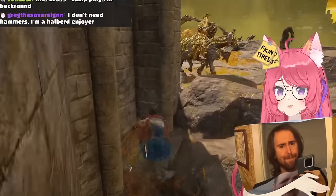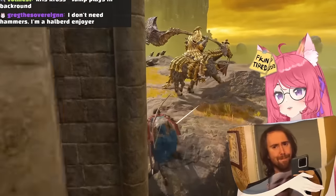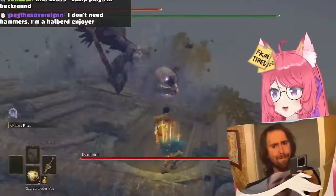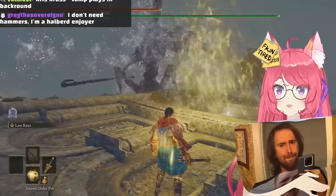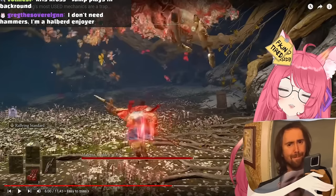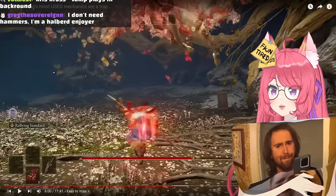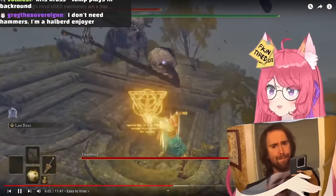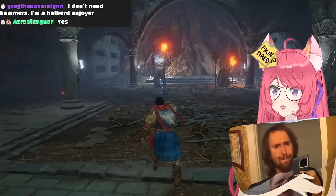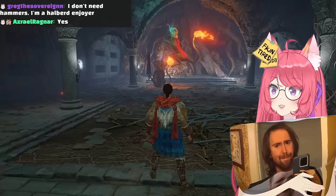Not just elemental damage matters - special weaknesses are just as important. So here are some examples. Deathbirds are extremely vulnerable to holy poise. Watchdogs go mad if hit by enough crystal darts, which can make the double Watchdog fight a walk in the park.